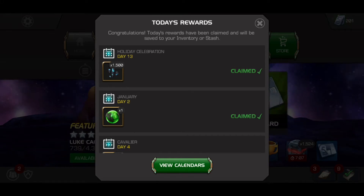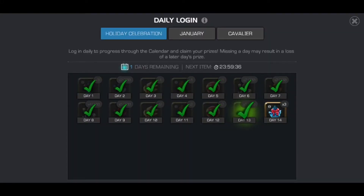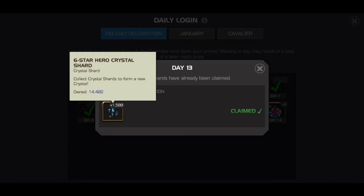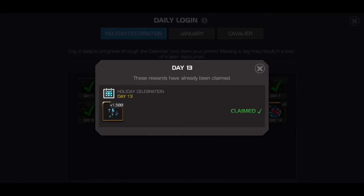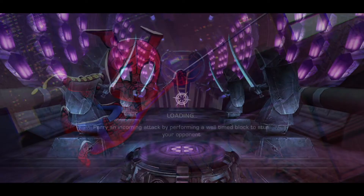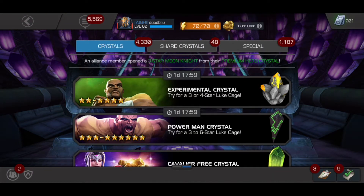Today's calendar rewards just dropped and for the holiday celebration we get 1,500 six star shards, putting me up to 14,402. That's not quite enough for a featured, but I have a lot of five stars to open so hopefully a few of those can be dupes.